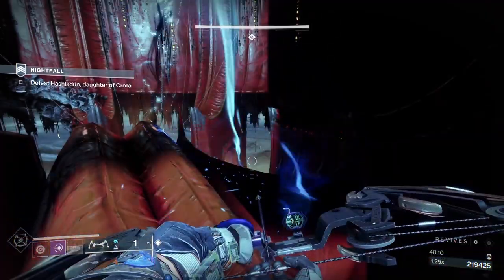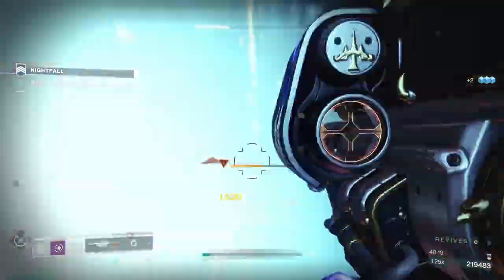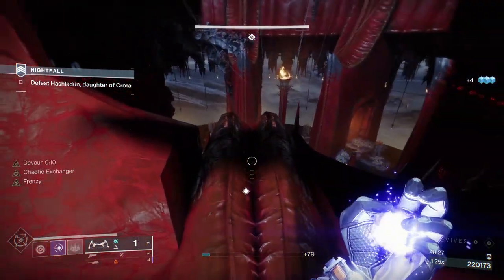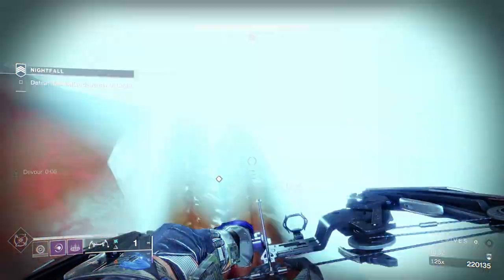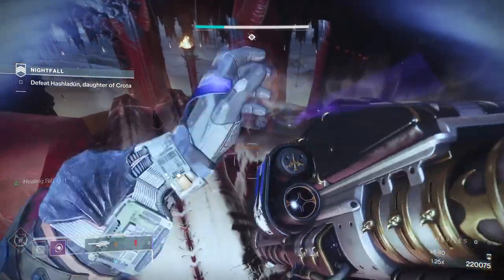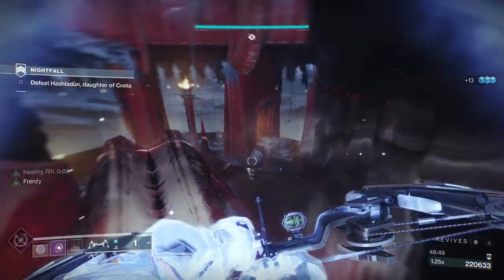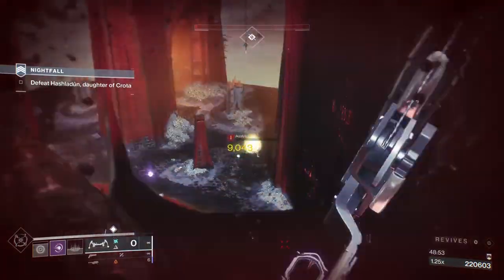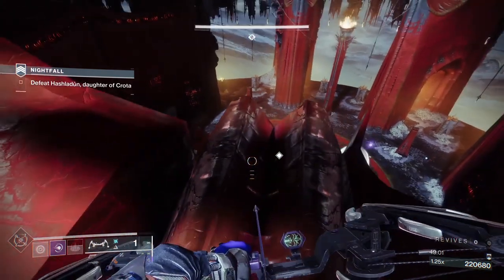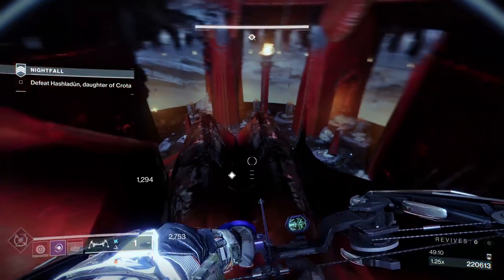Throw a grenade down on those acolytes to take care of them — both acolytes gone. I'll get my grenade back shortly. When she goes immune and the wizards come up, I shoot the brick of heavy to pick it up. I didn't put my rift down until she stopped firing — because if you use your rift while crouched, the rift mechanic will make you stand up. Watch the sniper acolyte on the right — wolf pack chased it away, it came back out and hit me. For me the sniper acolytes are the worst because I'm not set up to resist void damage.